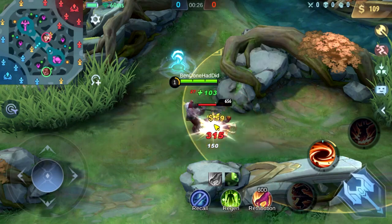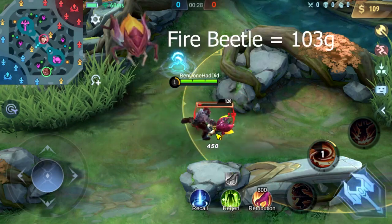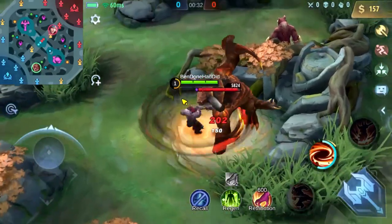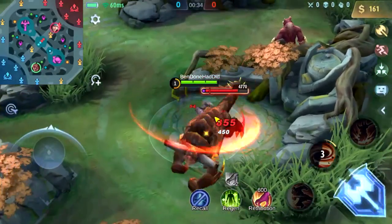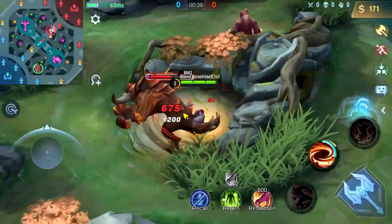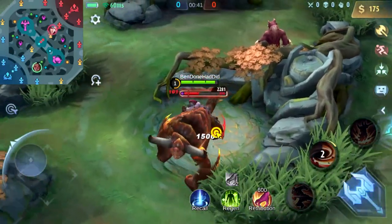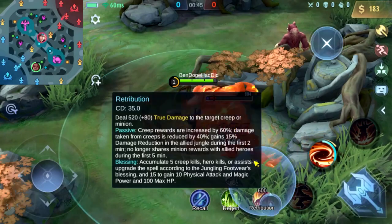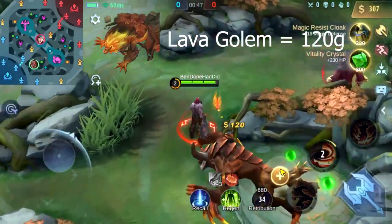The big bug is worth 49 gold and the small bug is worth 44, for a total of 103 gold. Red buff is the single most valuable jungle monster, excluding turtle and lord, and that's why it's so good to steal from the enemy if you can invade. All by itself, the red buff is worth 120 gold.